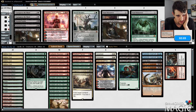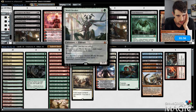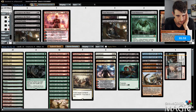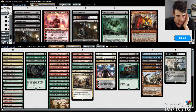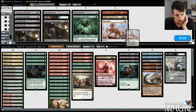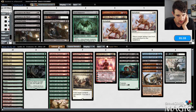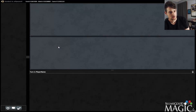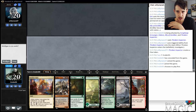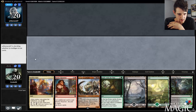Combustible Gearhulk probably isn't fantastic here. World Breaker is probably pretty good though — might be better than the full Nahiri-Refurbish plan. Maybe we just play one Chandra instead of the last Refurbish and go totally off the Refurbish plan. That makes sense; I kind of dig it. Sometimes you just cut the Refurbish plan, which is kind of the problem with this deck — what you're trying to do isn't always the same thing from game to game.